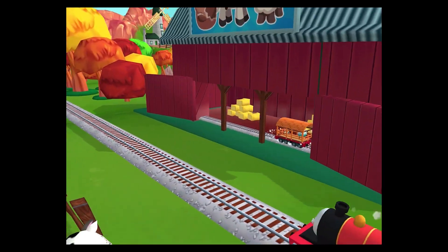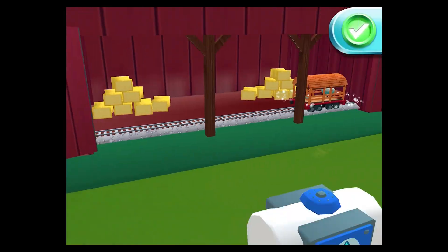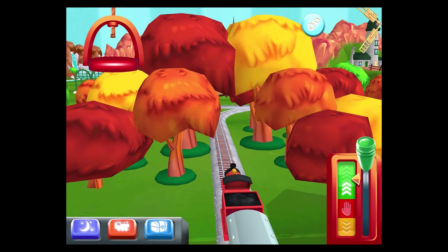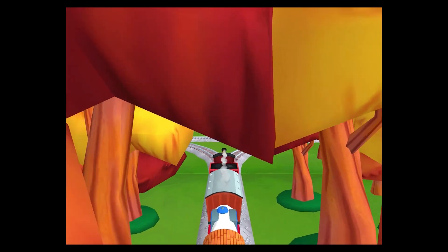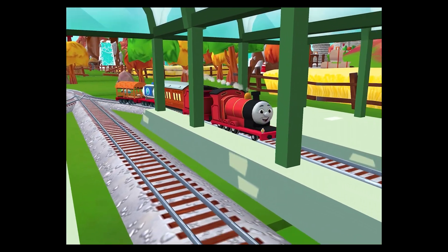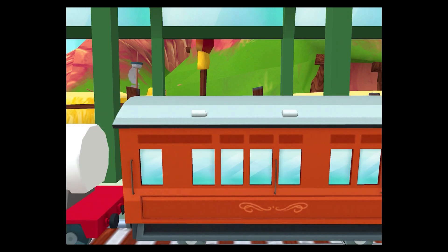What type of wagon should we pull? Just drag away. Super! Which way do you want to go? Left leads to Knapford Station! Right leads to Knapford Station — it's just ahead! The passengers have arrived. Annie says thank you. Let's go!